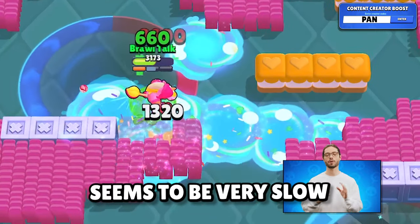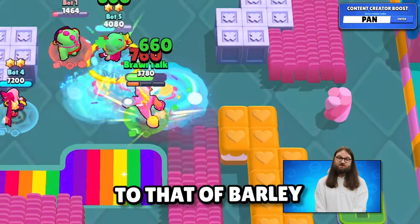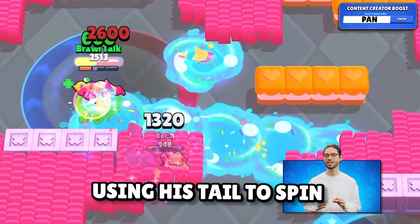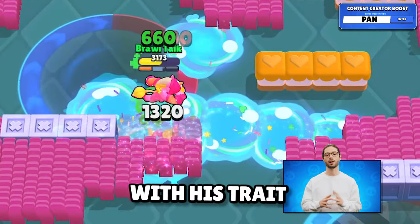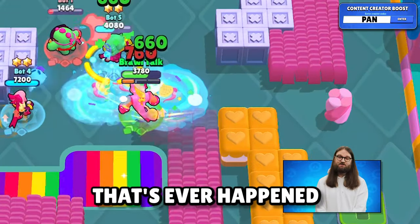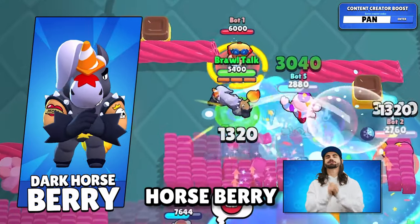The reload speed seems to be very slow at a little over 2 seconds, and the range seems comparable to that of Barley. When using his super, Barry charges at enemies using his steel to spin and drop ice cream in his wake. Barry can also charge his super by healing teammates, which is the first time that's ever happened in Brawl Stars. He's going to come with a 29-gem skin called Dark Horse Barry.